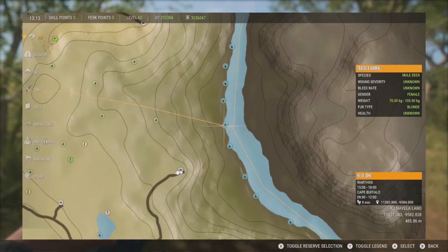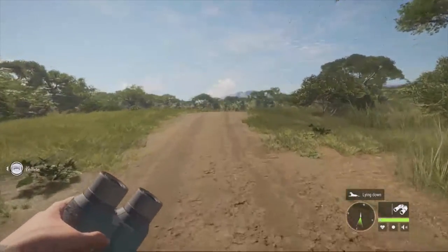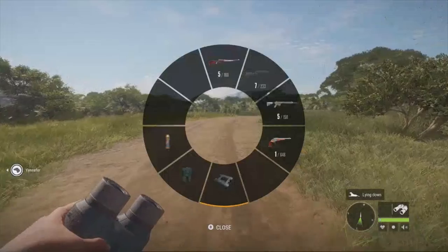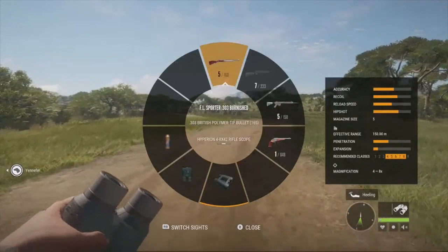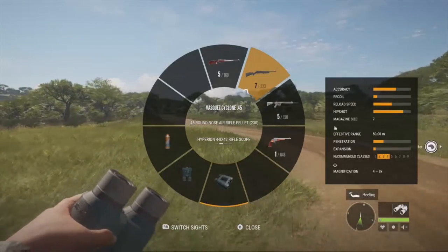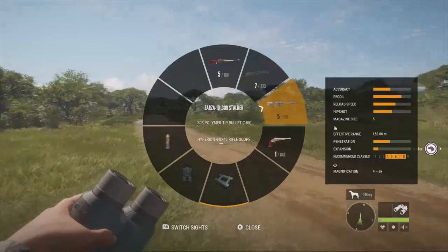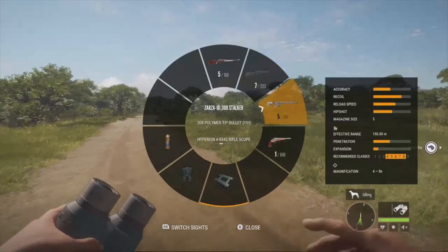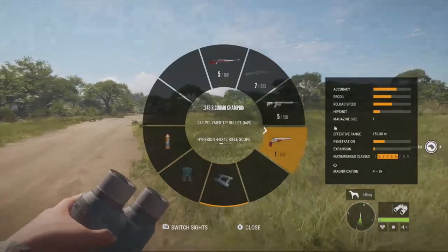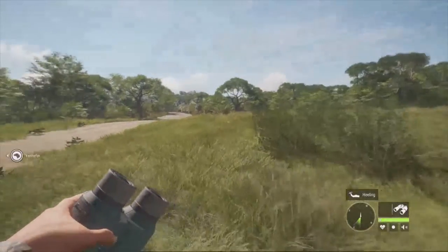They are class 4 animals, so that gives you quite a few different gun options. Starting off with the .303 — recommended classes 4 to 8. Then the air rifle, recommended classes 2 to 4, which should be fun on warthogs. The AR-308 is recommended classes 4 to 8, and the .243 handgun is recommended classes 2 to 6. Any class 4 to 8 rifle works — it really just comes down to preference.